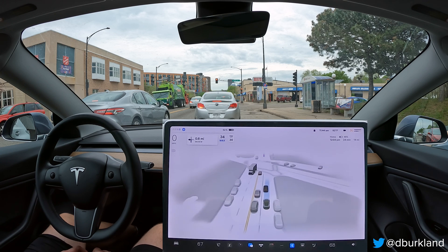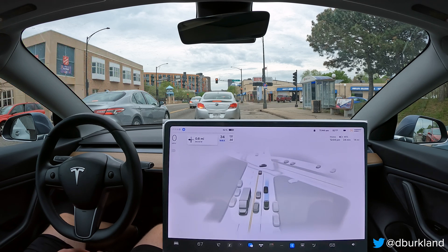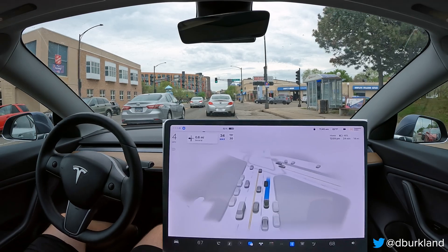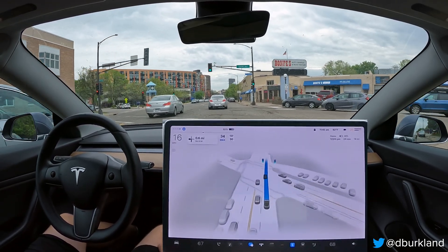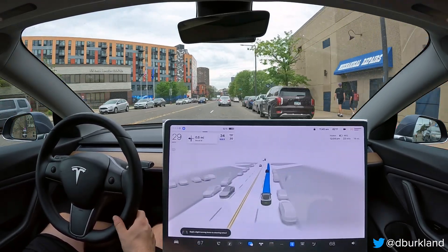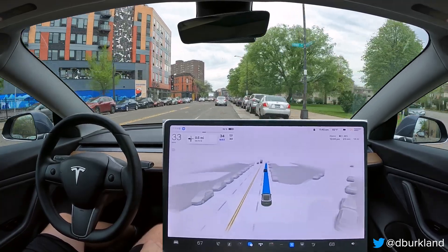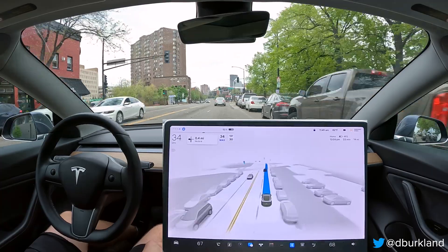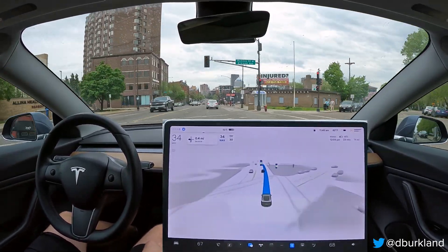One improvement I've recognized is that the car does a much better job of adhering to residential speed limits, which is usually 20 miles per hour. Previously the car had some old map data that would result in it trying to do 30 mph, especially in my neighborhood, which would always cause an intervention every single time I engaged FSD there. It looks like they may have updated the maps. In other parts of town there's a message on screen indicating it's actively limiting speed — that feature is new in 11.4 and I'm looking forward to seeing it improve further.